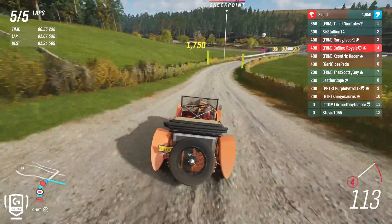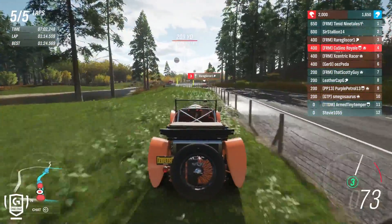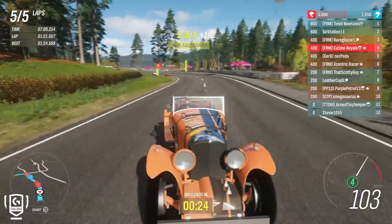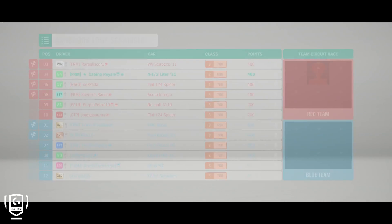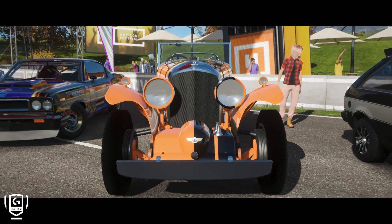Ninetales is going to win in spectacular fashion with what is possibly the maddest car you could possibly bring to this event, but it has so much speed up the hill that it is more than good enough. Blue team get a 1-2, but it won't be enough to save the team adventure for them, as we will get 3rd, 4th, 5th, and 6th, and that will score us enough points to take the victory. The Rebel came good at a circuit I didn't expect it to. The Bentley continues to at least score some solid points.